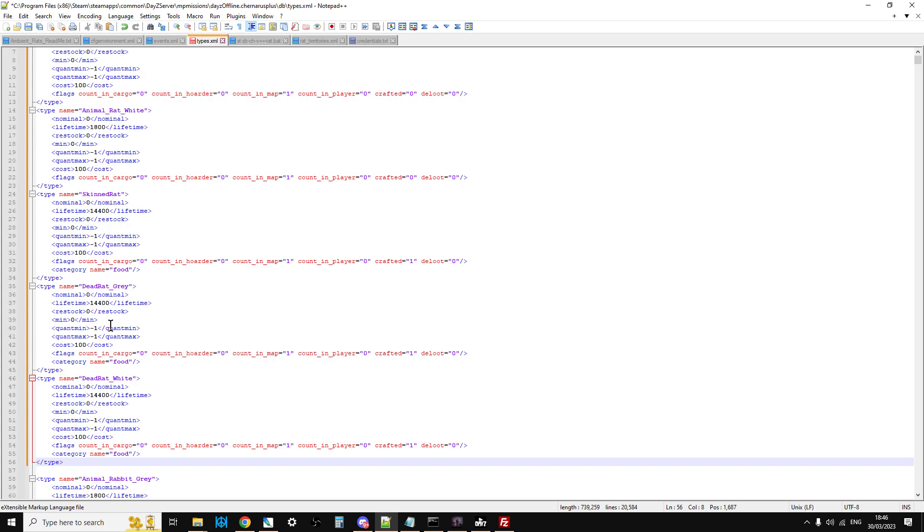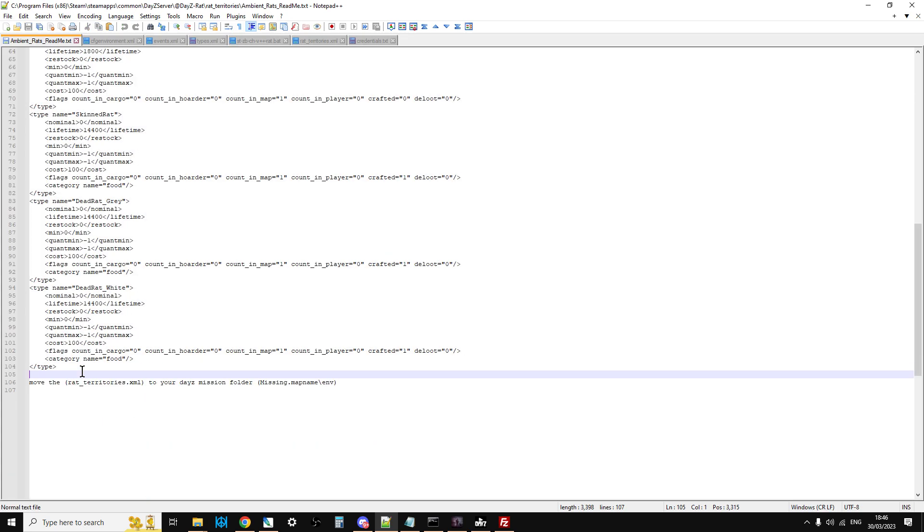Don't mess around with the nominals or anything like that because the rats spawn in as an event. Actually, you could have dead rats spawning in — like in farms, a dead rat on the floor, so you come around and there's a dead rat — that might be quite cool, something for another day. So that's types done. Now move the ratterritories.xml to your DayZ mission folder.